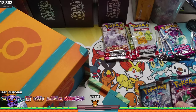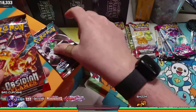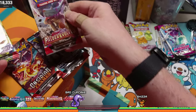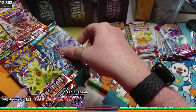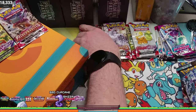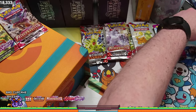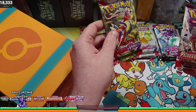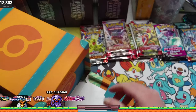So up front is where we're going to find our packs. So it does have a Paradox Rift, we got some Obsidian Flames, and this is kind of why I was going to hold until the end. We got some Scarlet and Violet and Paldea Evolved, more Paradox Rift, and Obsidian Flames. I don't remember there being Paradox Rift in some of the other YouTube videos that I saw. So we'll add these to the pile for what we're going to open here in a little bit.